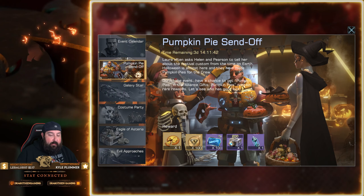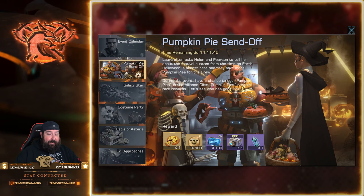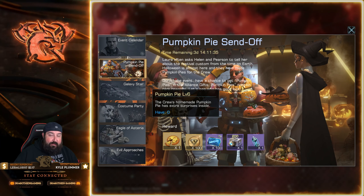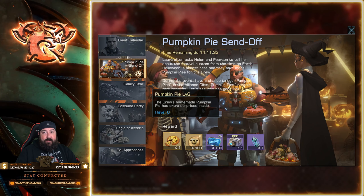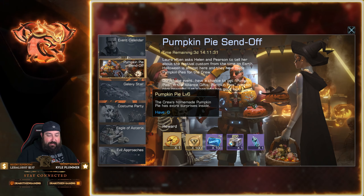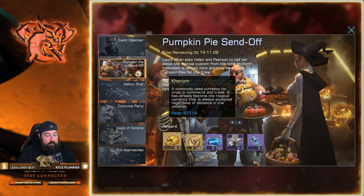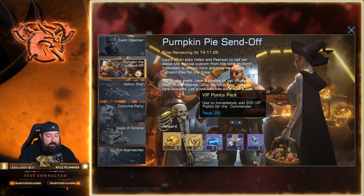First off, you've got the Pumpkin Pie Send-off, and this is probably one of my favorite parts of this event. You get pumpkin pies whenever you do the rest of the events inside the Infinite Galaxy Halloween special event section. You get a bunch of good stuff here — Corium, blueprints, VIP points, and rebel citation devices to help you level up your crew members.